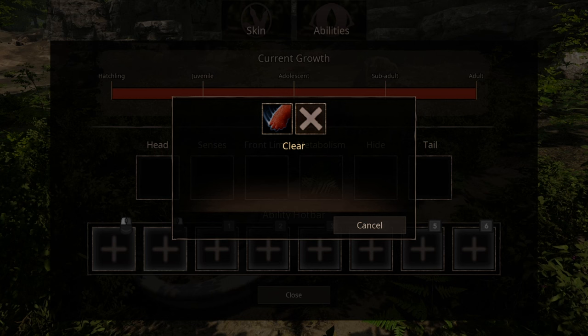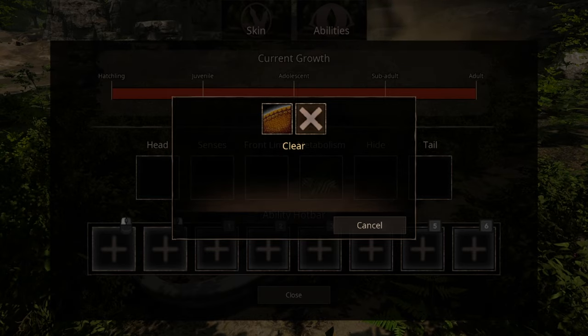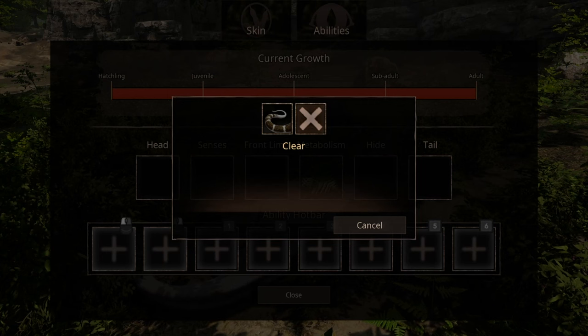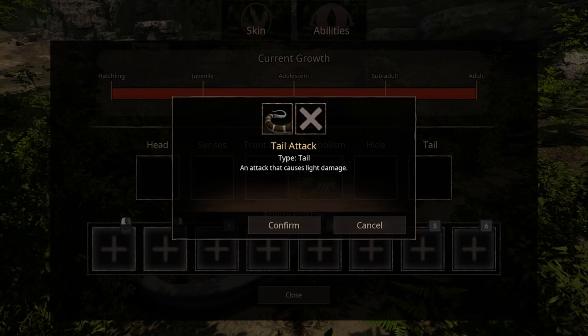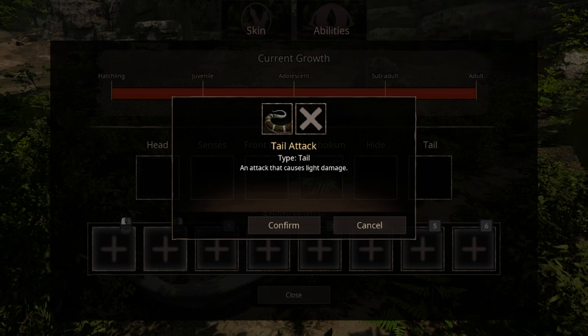For front limb, you have one option — basically putting your foot down. For hide, we have just one option: Resilient Scale, that increases your healing for bleed and venom. And lastly, we have Tail, which has a normal tail attack. Though, even though it says it causes light damage, it doesn't mention the knockback it does. Regardless of the description not being complete, that just had the players discover that on their own.